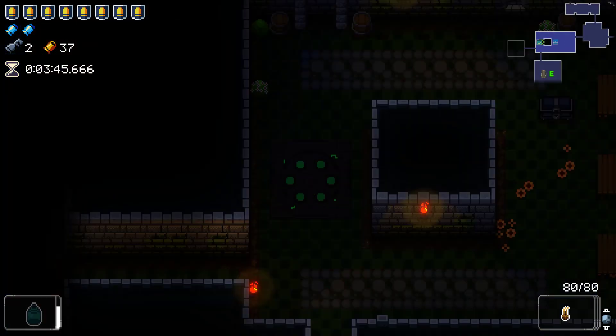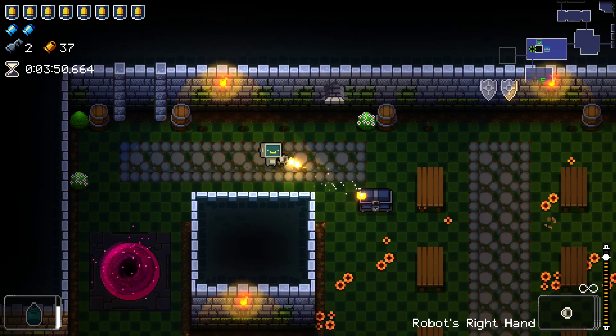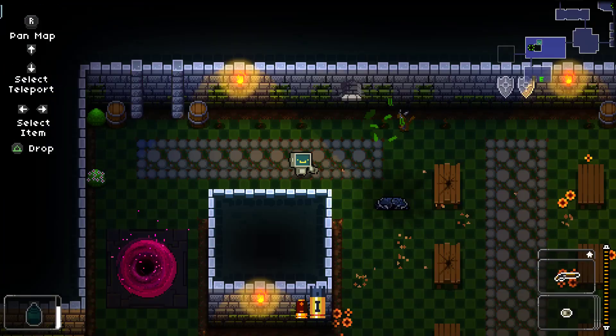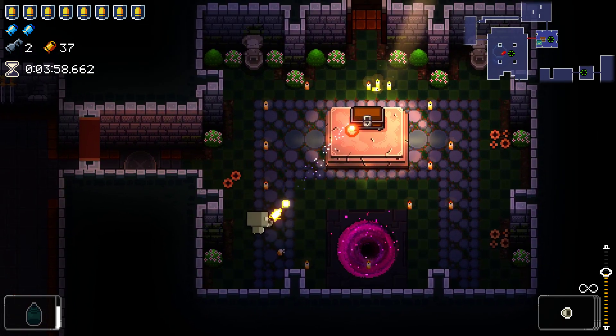It does seem to me that in Gungeon you have a higher chance of picking up items that you've recently unlocked, and that's been proven true by the Sling we just got. If you didn't know what the Sling does, it's mainly a boss killer — it just fires little rocks but does extra damage to bosses, actually more damage to bosses than to anyone else. That's really nice, and it's going to be a great boss killer for us.